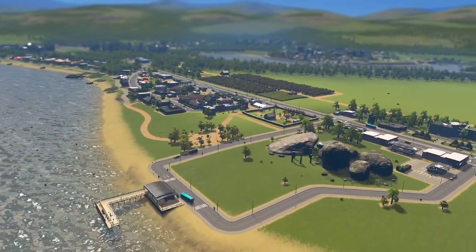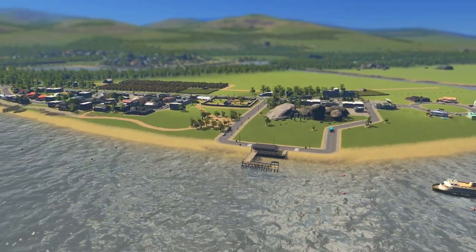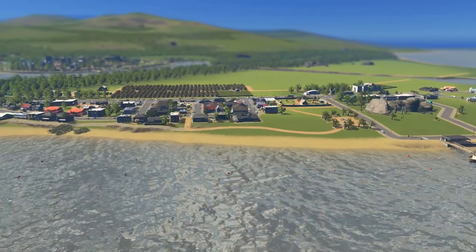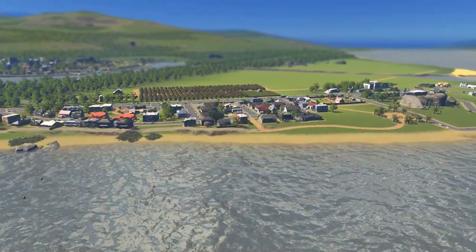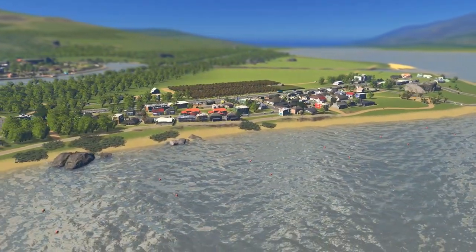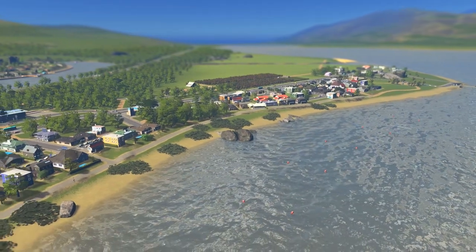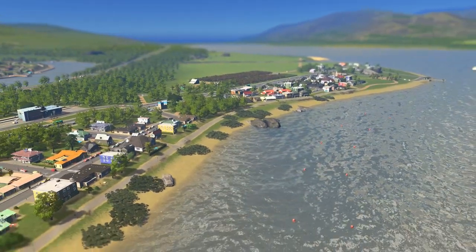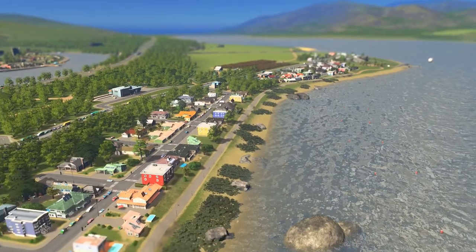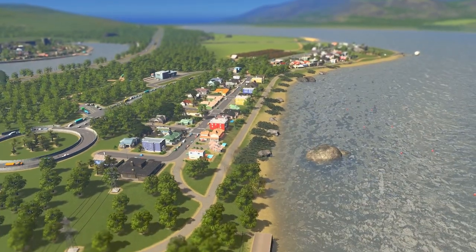This is where those ferries actually link up to, and you can see people waiting there, also served by a bus line that takes them to other parts of this side of the river. There's a nice little park that feeds down into a bike path following the edge of the river — it still needs a bit of refining, but it's a really nice looking bridge. This residential area then just feeds back into the university, so we have a nice integrated community with lots of different ways for people to get around.